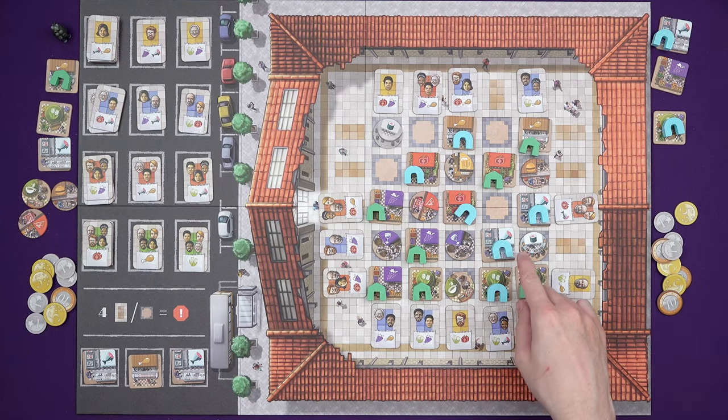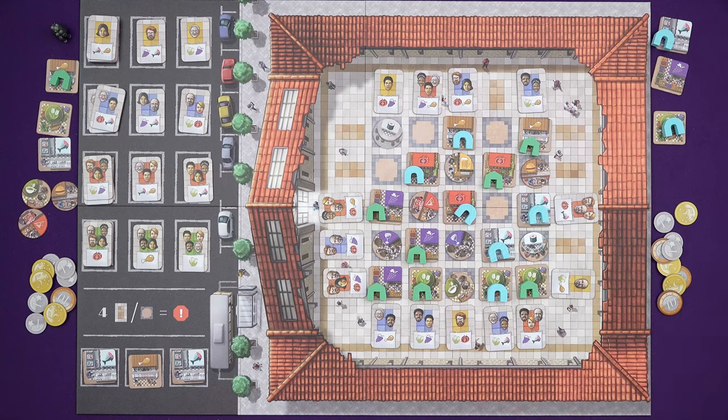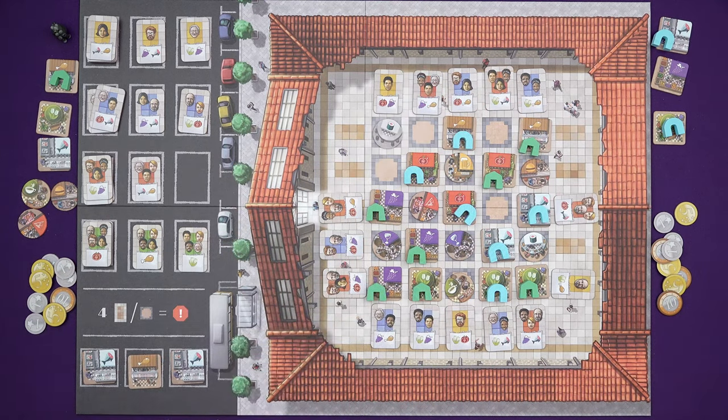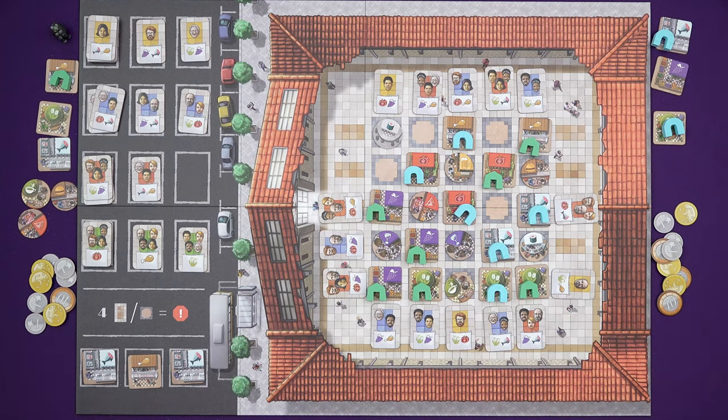For me, I can do just fish and grapes so tomatoes wouldn't be involved. Oh, perfect — yeah, I think I've got this. Fish and flowers, and Marty hasn't got either of those. Two, four times three — it's 12. Maybe Marty should have ended the game a few turns ago.